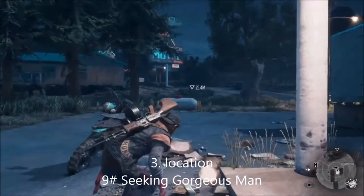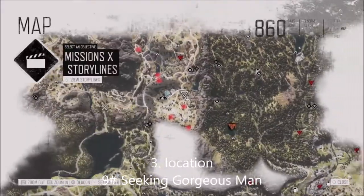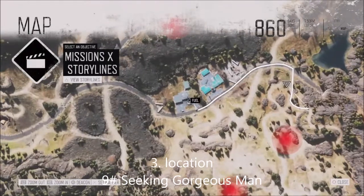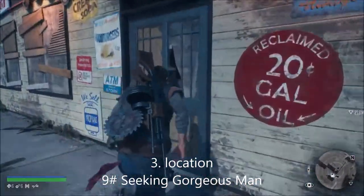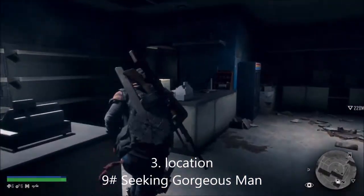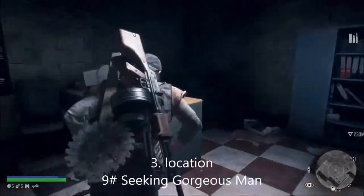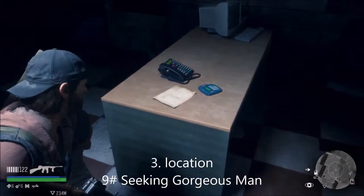This is the ninth one - you just did the tenth one. Next to the motel you've got the fuel station at Crazy Willis's, and this one's called 'Seeking a Gorgeous Man' or 'Go to a Gorgeous Man.' You're going to come into the fuel station and it's just there - I think I collected it before the mission so I think everyone else has too.